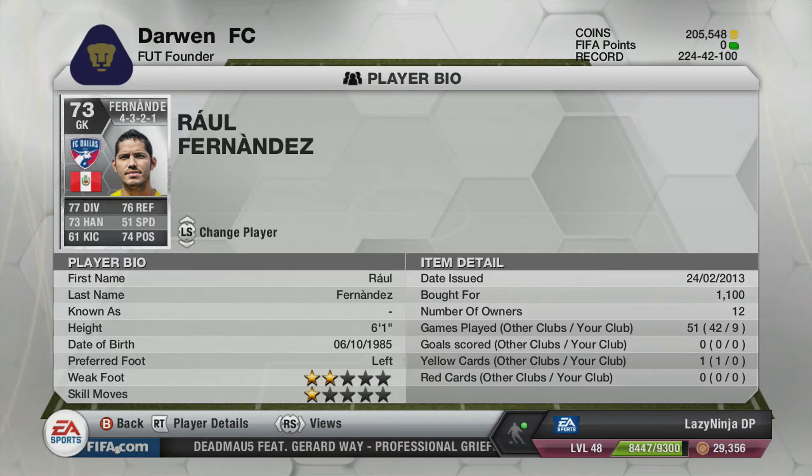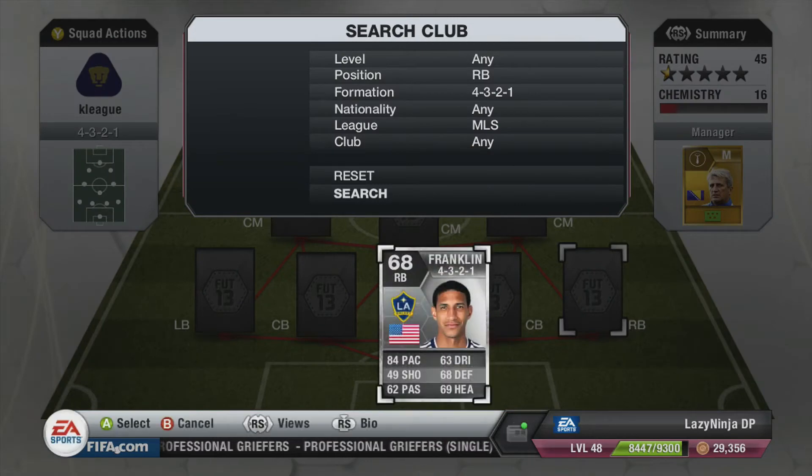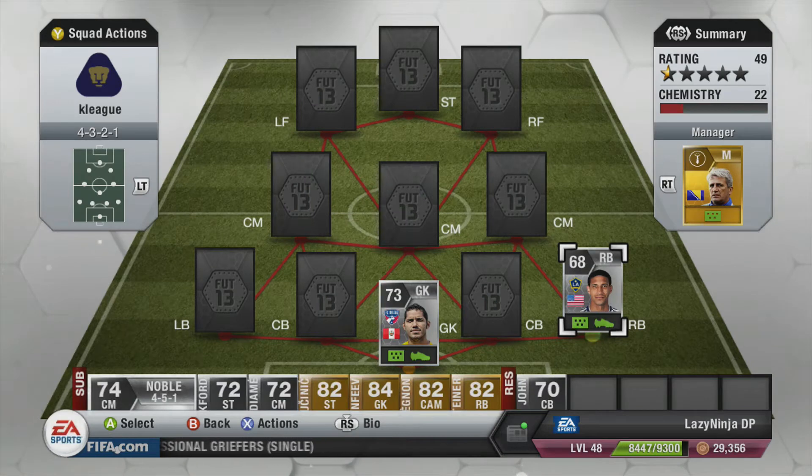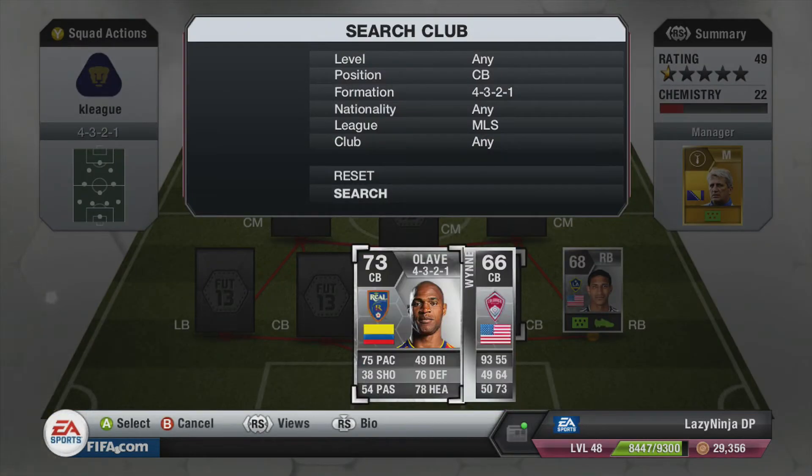To kick us off in goal we have Raul Fernandes. I picked him up for 1,100 coins — I wasn't sure if that was too much or too little. He was pretty good in net. His only weakness was power shots; some long shots did go in, but they were really good shots. That's the only thing bad about him.